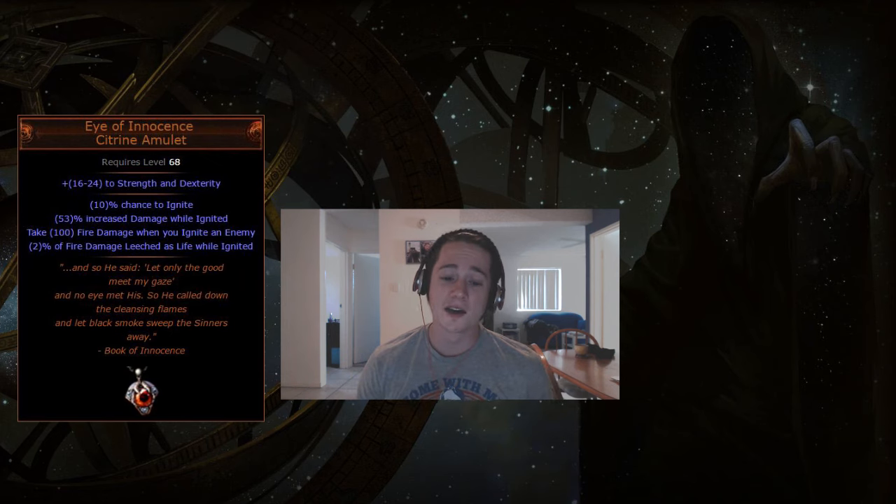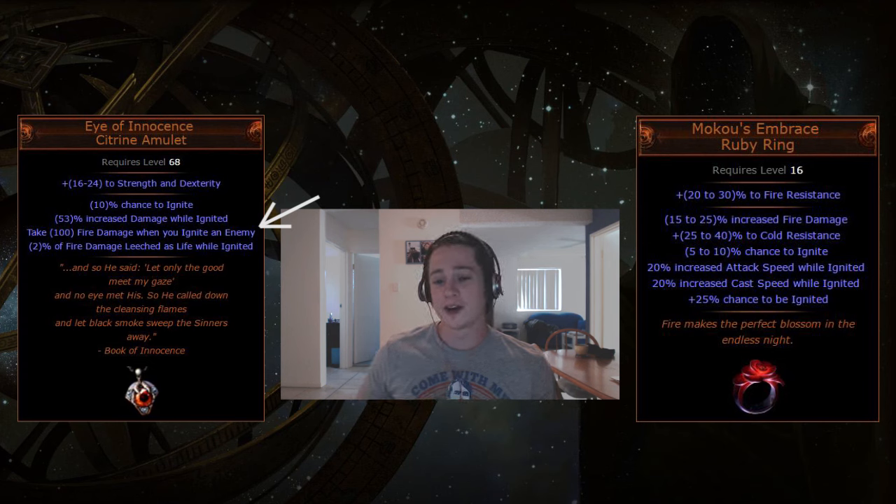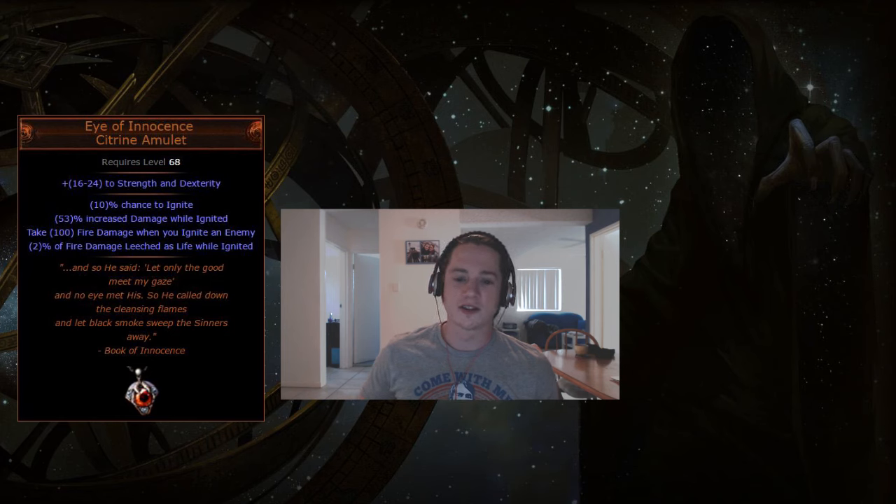The next unique is the Eye of Innocence amulet, and this one's pretty interesting. Looking at the mods, it becomes apparent that you want to ignite yourself, which is a pretty interesting mechanic. The answer to how you do that is Moku's Embrace — a ring that gives an innate 25% chance to self-ignite. Using two of them gets you 50%. The extra kicker is that when you ignite an enemy, you get hit with 100 fire damage, which has that 50% chance to self-ignite at a base duration of four seconds.